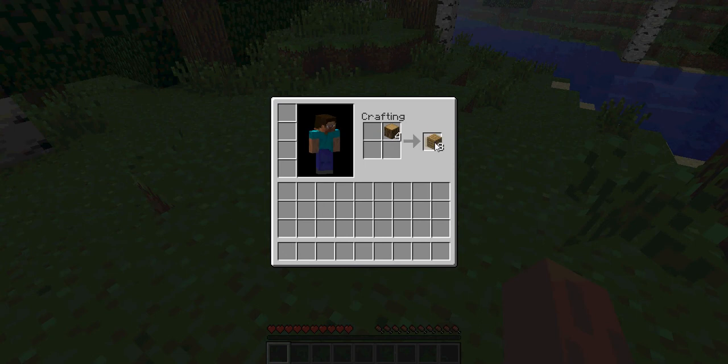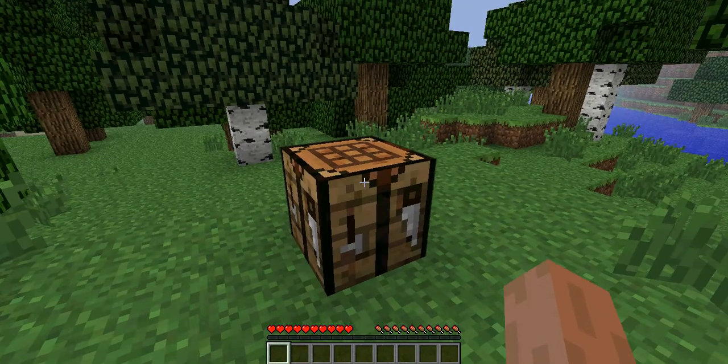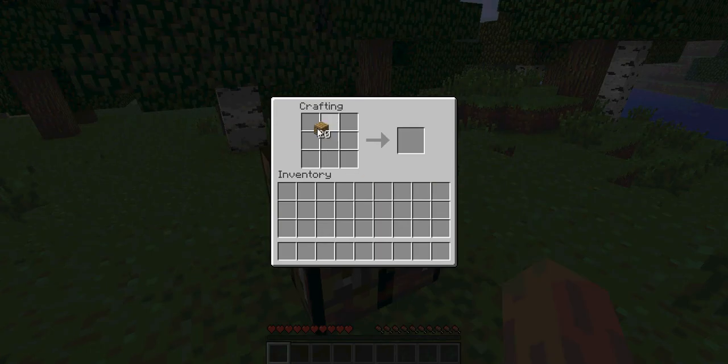First off, you wanna get some wood, then just turn it all into planks, and make a crafting table. Then you right-click on it and you can get a bigger area. Then you just line the planks up like this to make some sticks.